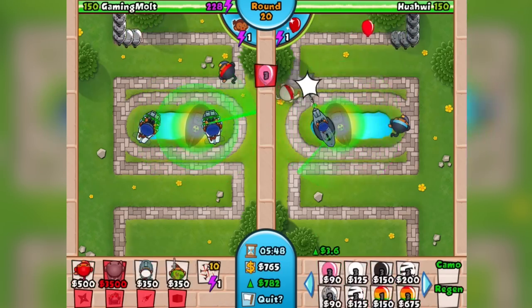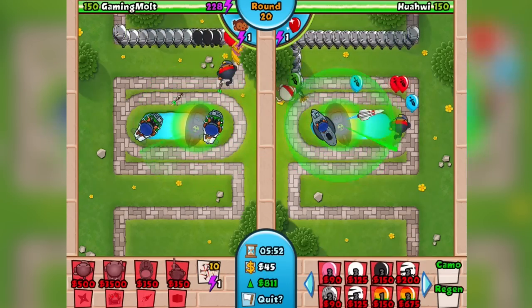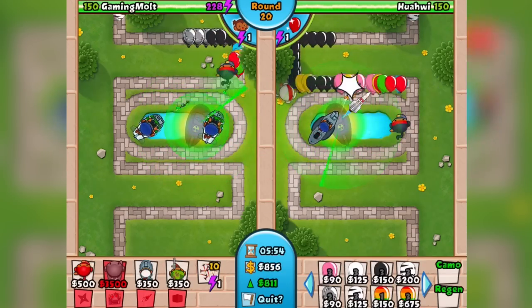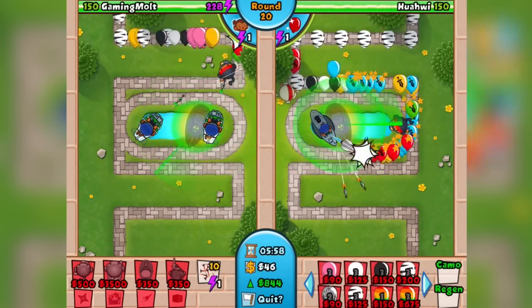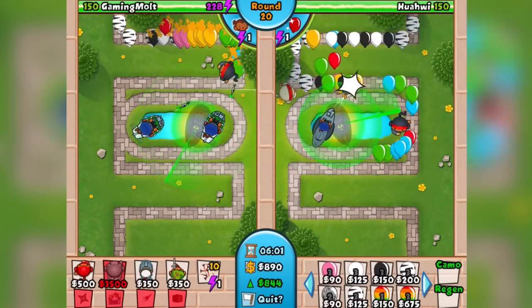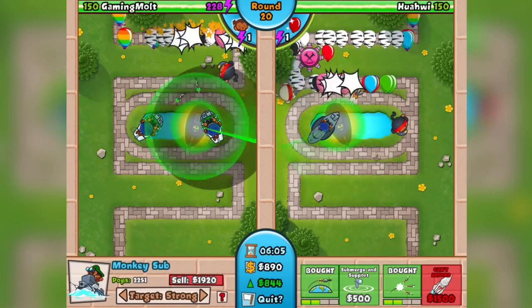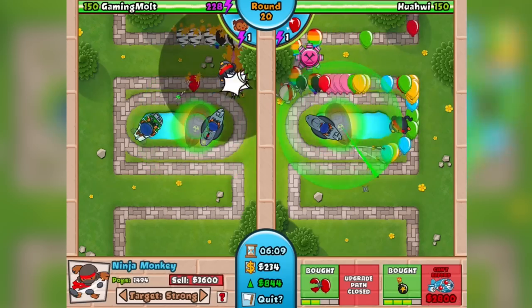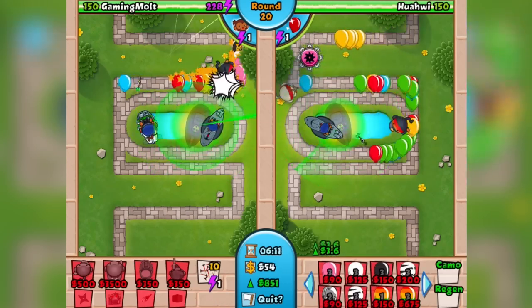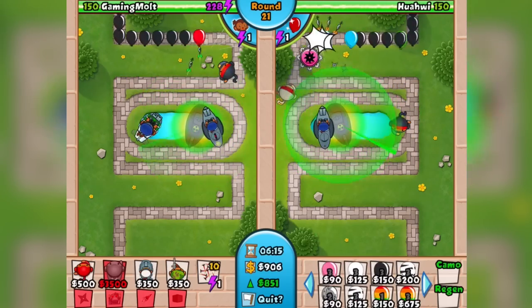You might ask — do I always have to use the ninja? No, you can use a 4-0 cannon because balloon impact is clutch and so good. But balloon impact can't see camo and it costs four thousand dollars. The flash bomb I believe is around 2,750. You have to pay attention to price as well as functionality. The actual stun of the 4-0 cannon is better than the flash bomb — it's just a little more expensive.